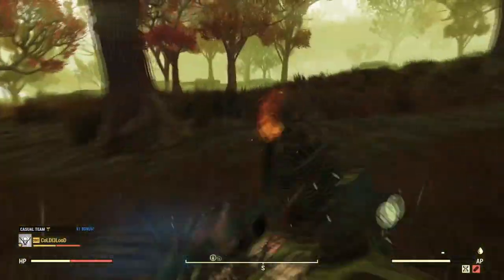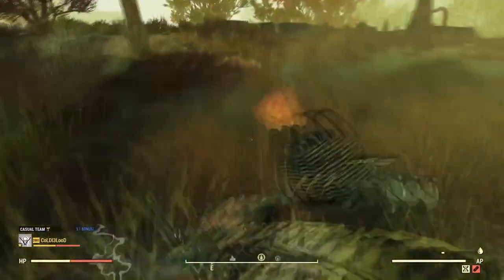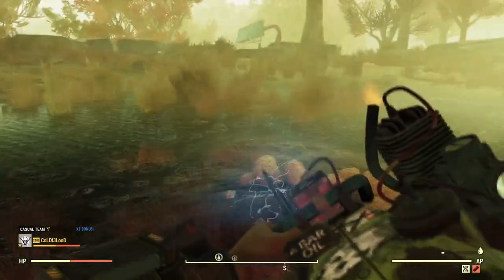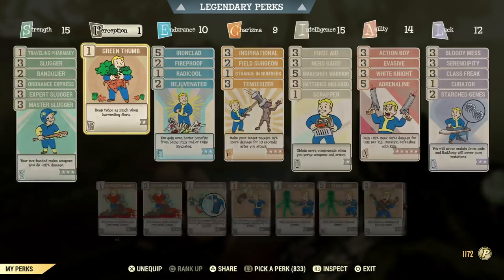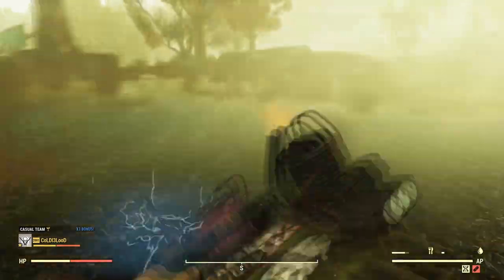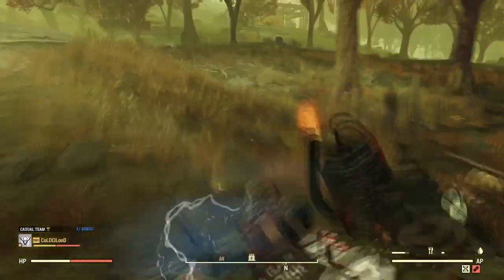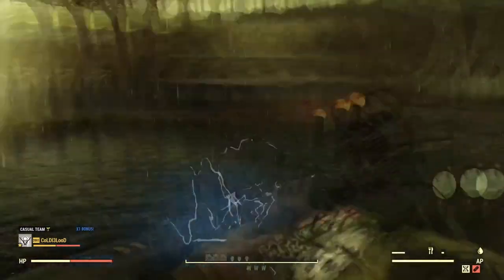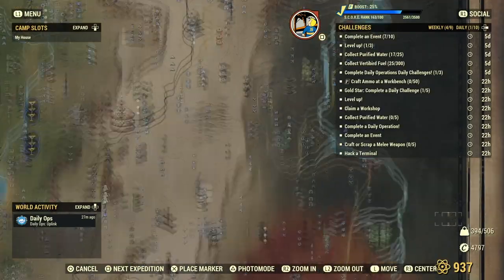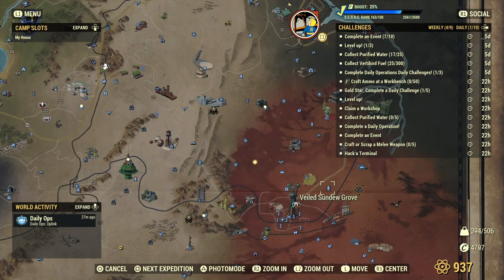You can avoid the enemies unless you want to fight anglers or gulpers. Run down here and we're going to look for brain fungus. Remember to put Green Thumb on because this is where it starts working for you. Do not pick more than you need. You'll get a feel for how much brain bombs and cranberry relish you'll use in a day. These products do go bad, so you're going to want to put them in a fridge.